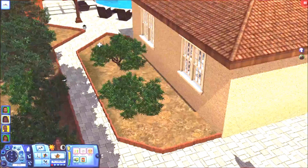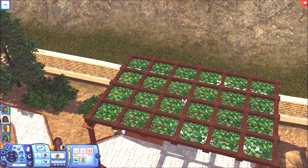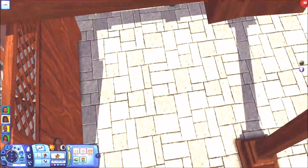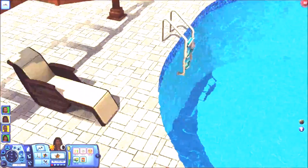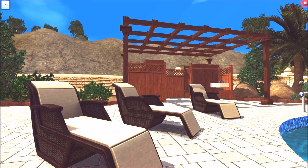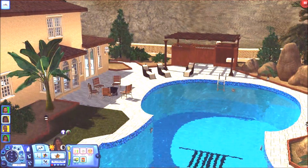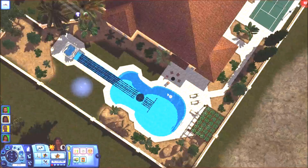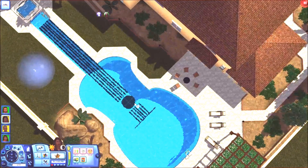You can relax by the pool or come out and roast some weenies, but this pool is definitely something to brag about — it's a guitar-shaped pool! This entire pool is shaped like a guitar with a hot tub as the top of it. How creative is that? I'm losing my mind.